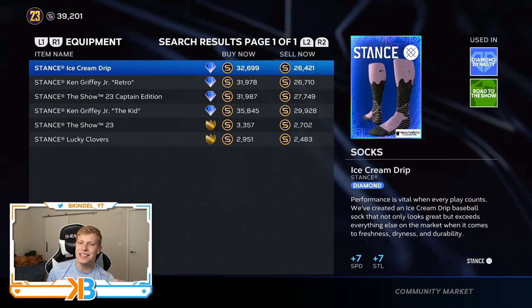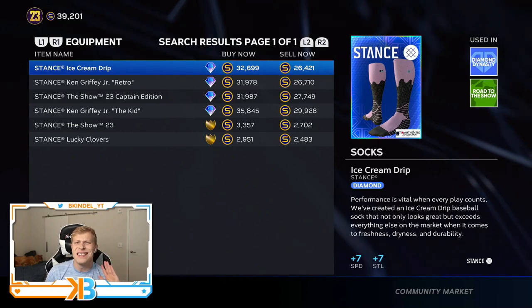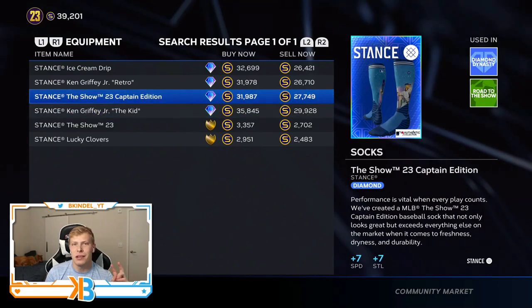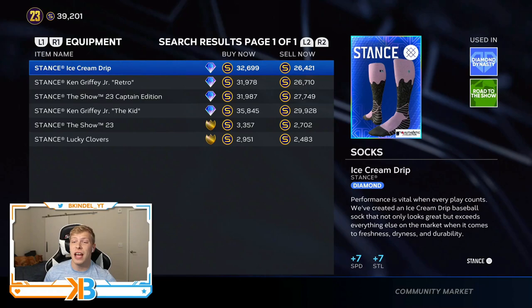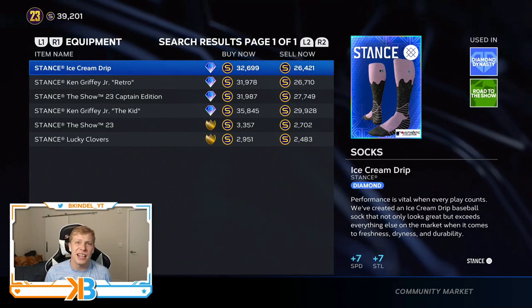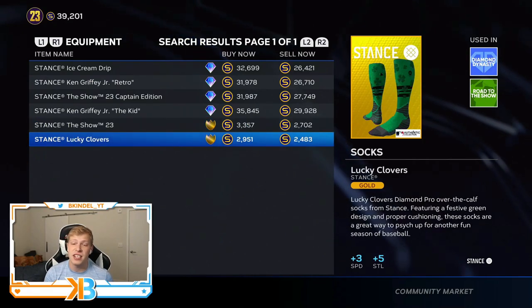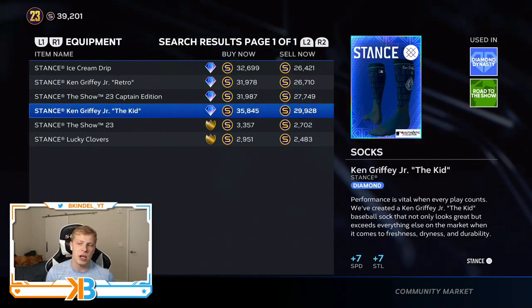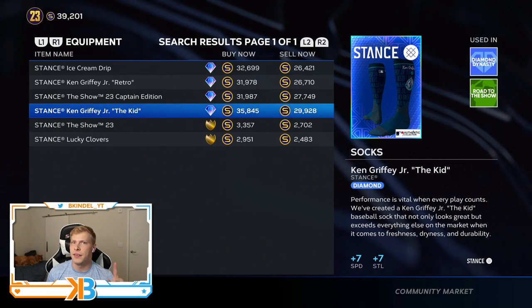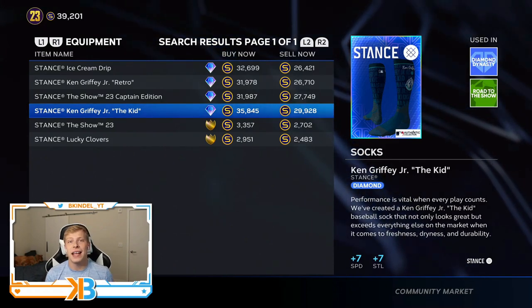We got socks. Socks are important because they include speed and steal. Diamond-wise, you have four options but it doesn't matter which one you pick unless you're looking for cosmetics — they all do the same thing at plus seven speed and plus seven steal. Just go with whatever the cheapest sell now is at the time. Sometimes there's a one to two K difference, so save yourself some stubs. Gold-wise, you have two options — one gives plus three speed and plus five steal, and the other gives plus four speed and plus five steal. The plus four speed is important, so diamond is very important for socks. Like cleats, there's not a ton of things that give you the speed boost — it's just cleats and socks — so it's very important to upgrade those.